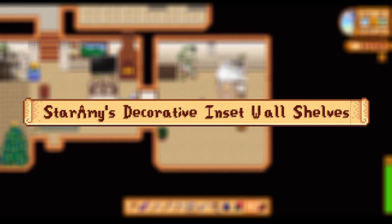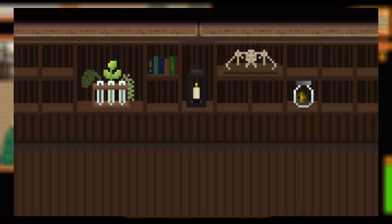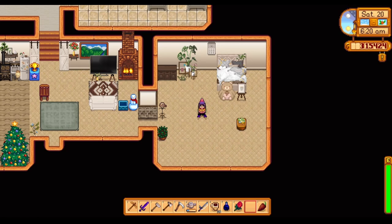Almost at the end — coming in next we have Star Amy's Decorative Inset Wall Shells mod. This adds a number of decorative wall shelves in various sizes, shapes, and lighting schemes. A lot of these are plant-related, but not all of them, so it's good for getting a different kind of vibe. From my experience decorating, putting stuff on the walls really does help bring a room together, and this one lets you get some extra decorations on the wall.